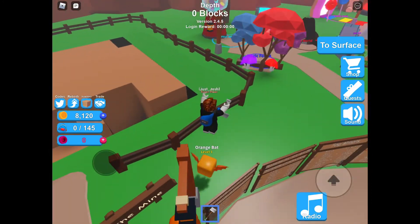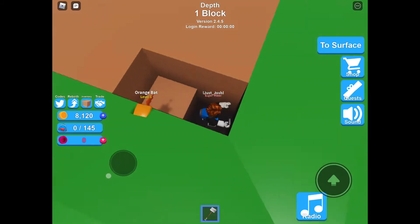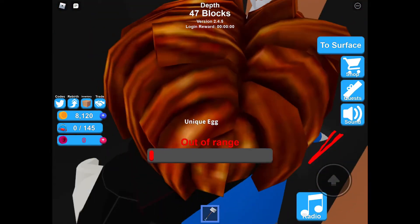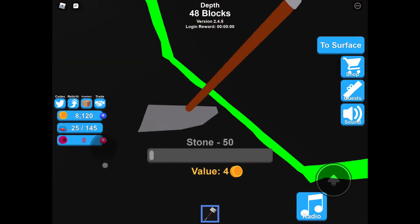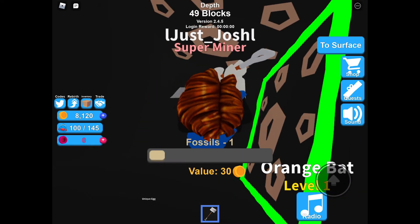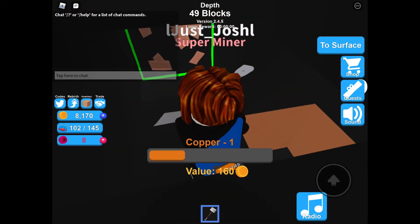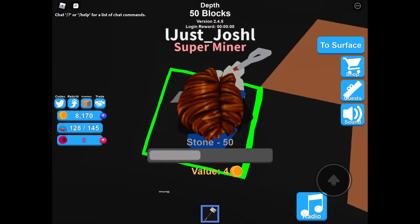I think the next item I can get is at 10,000 coins. Somebody's down here — yeah, they have a unique egg. I'm not gonna go down with them. Two fossils! I really didn't know anything about this game but wow, right here is a really good spot — that's some pretty good stuff.